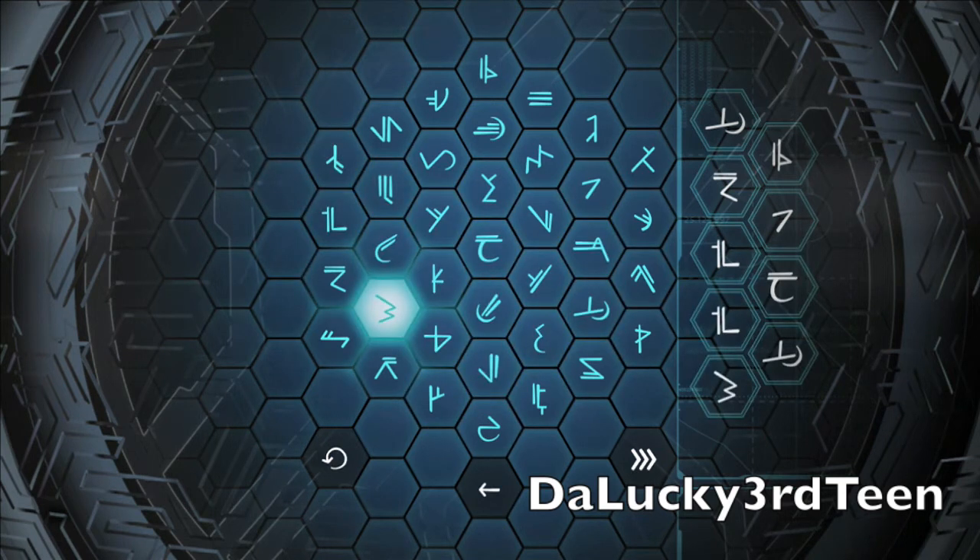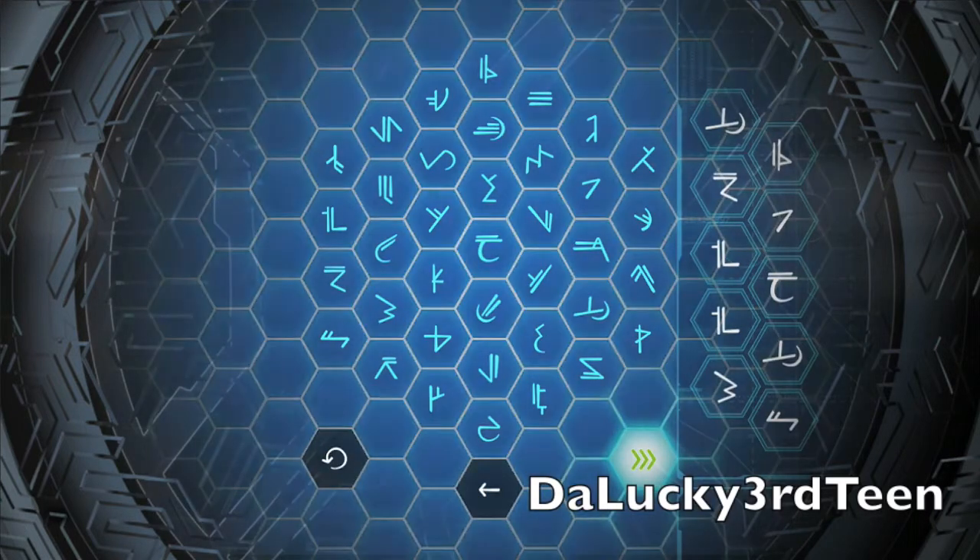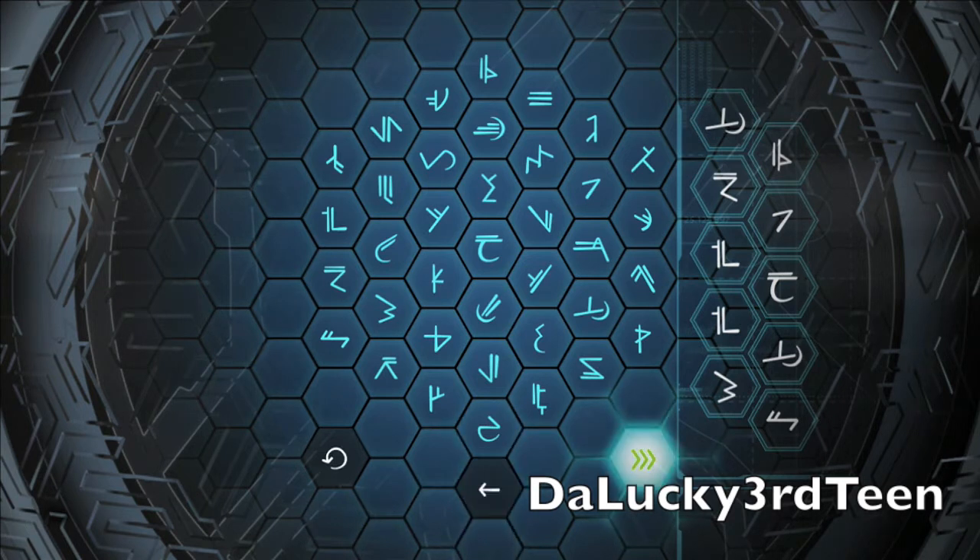Go back into Halo Waypoint, go all the way to the right, and your code should be unlocked. It will say 'where were you that day?' with a question mark — you unlock an emblem and 12,000 XP.